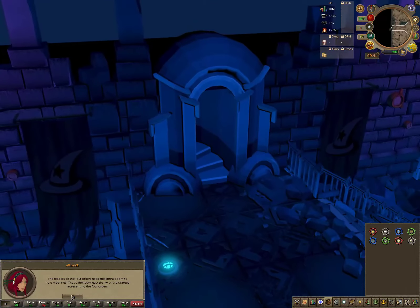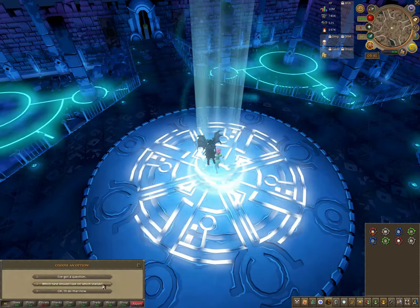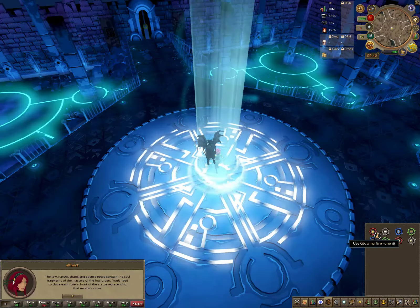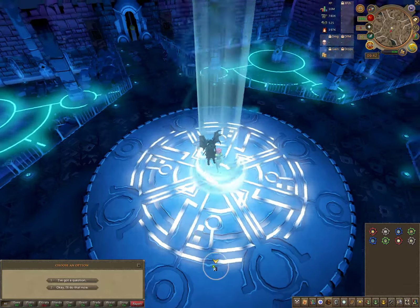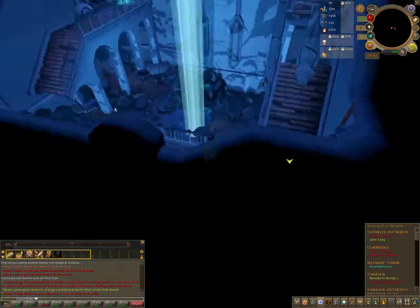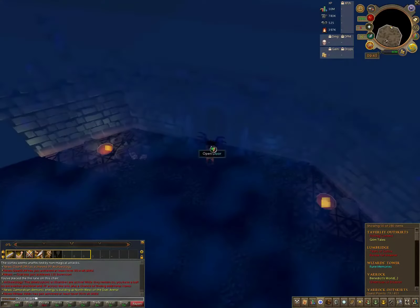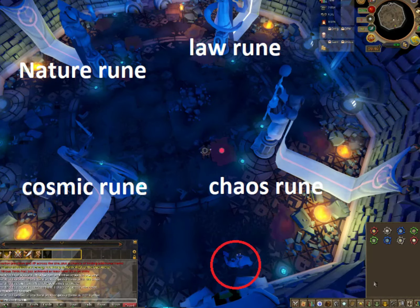Once you've done that, speak to her again. In this instance when you speak to her you don't have to click any options — you can just click off it. We're going to make our way back to the room where we started this quest. Once we get into this room you can pause it; I've made a map on how you should place each room. Once you've done it, another cutscene will come up.